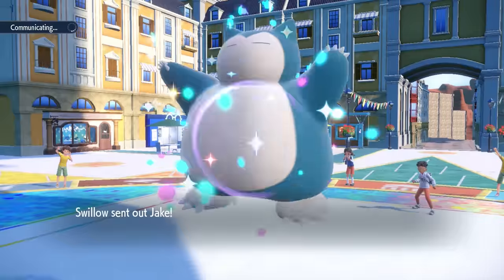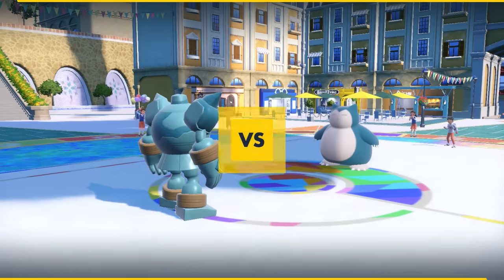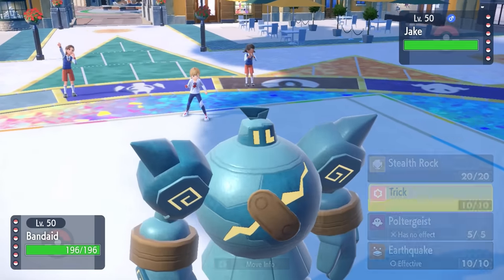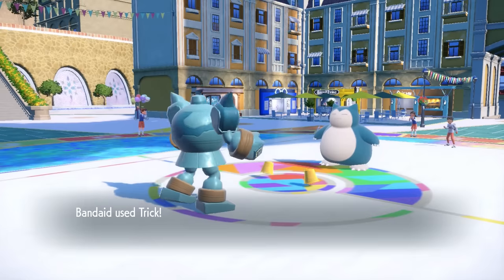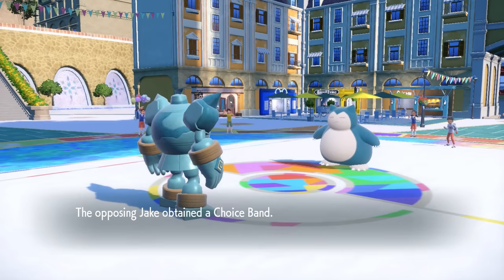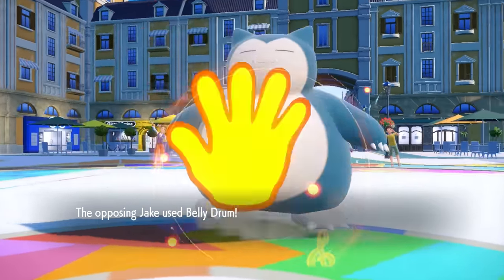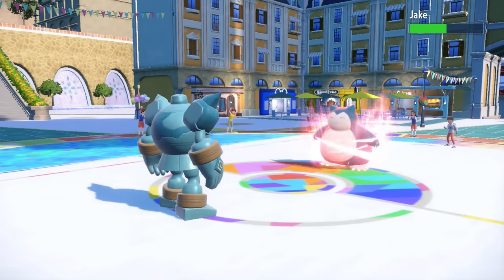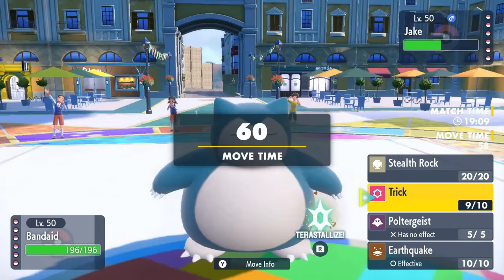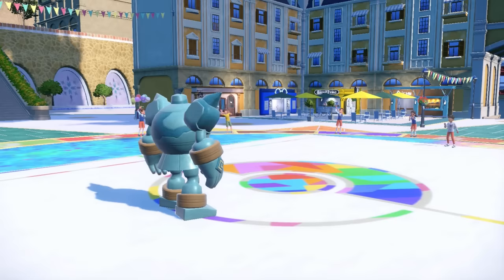My opponent leads off with Snorlax, and I toss out Golurk to set up Stealth Rock. A Snorlax lead can only mean one thing — it's going to try to set up. I decide to give it the Choice Band via Trick, which makes it hit hard but locks it into one move. Since I'm faster, I steal its Figgy Berry, and they actually go right for Belly Drum. Now Snorlax is stuck using a move on itself — that could not have worked out better.